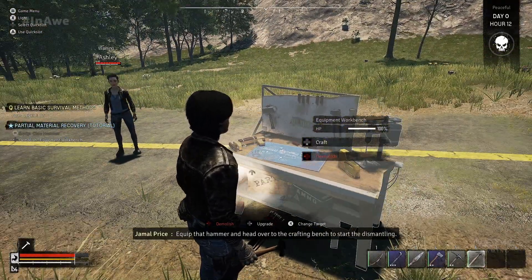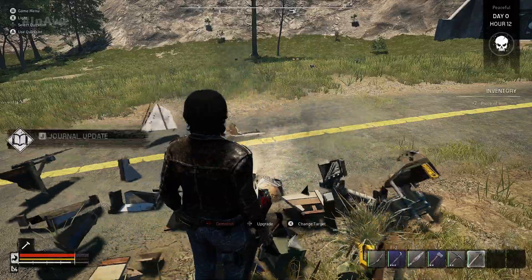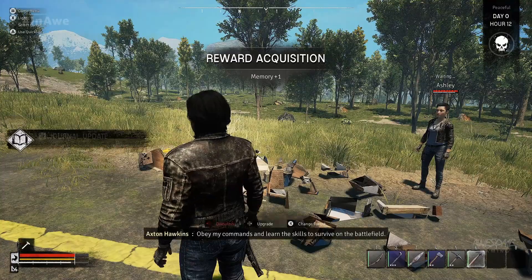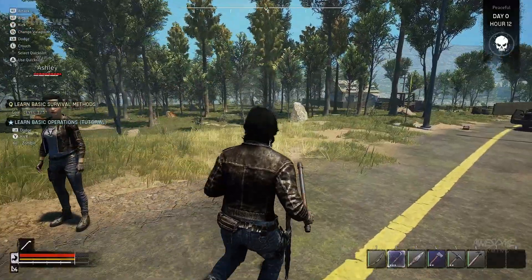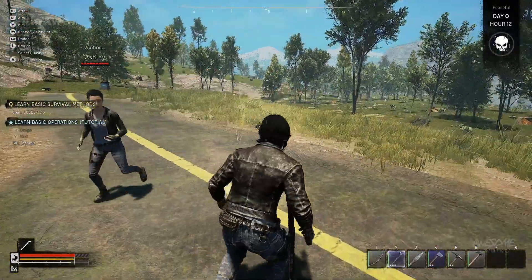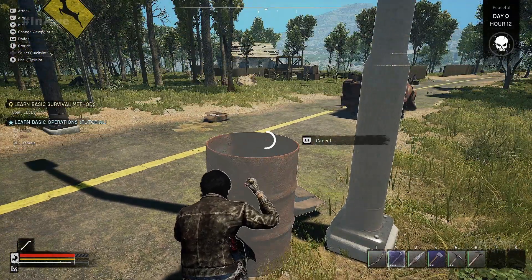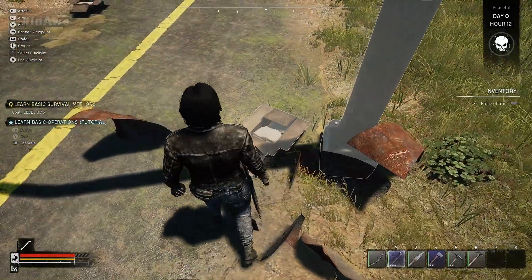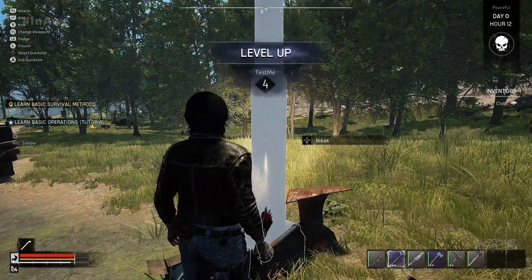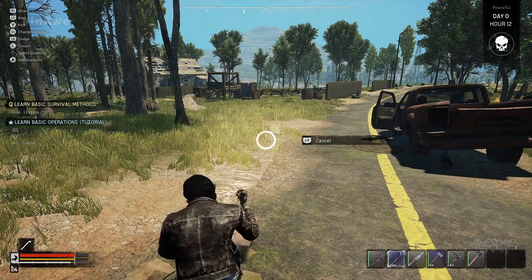Equip that hammer and head over to the crafting bench to start the dismantling. Hit left on the d-pad. 'Listen up soldier — I am Captain Action Hawkins. Obey my commands and learn the skills to survive on the battlefield.' Let's dodge, let's kick — where are the zeds at? Almost everything in this game is breakable in that sense. I wish the highlighting thing was a little more dramatic, but you can see what you can break.